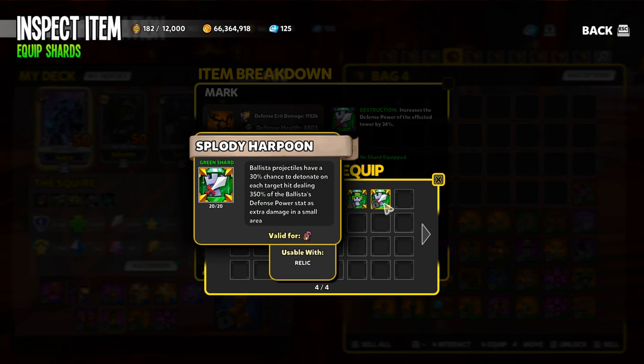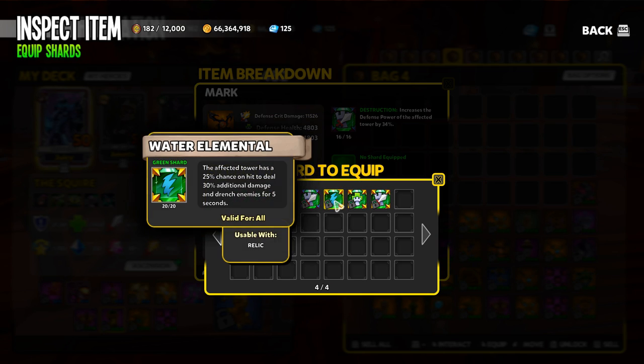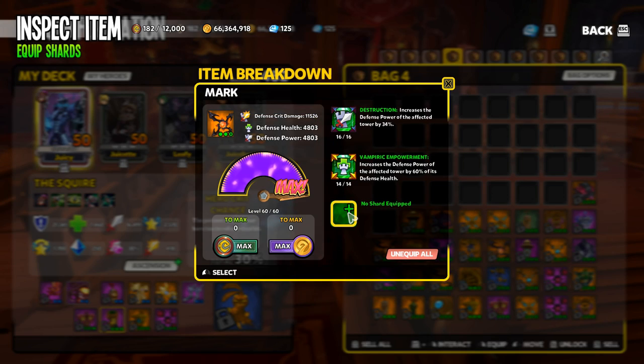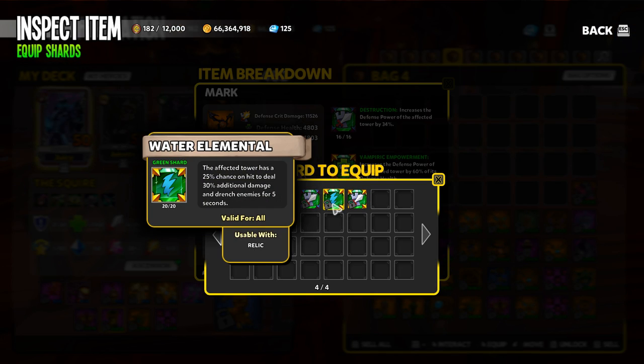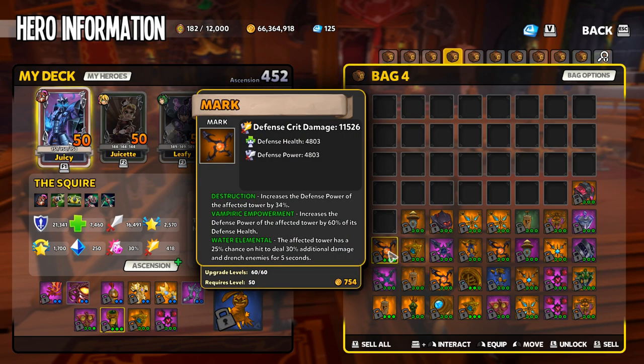Let's move on to the next slot. We do have health on it, so let's go with Vampiric Empowerment — that's going to increase the defense power of the affected tower by 60% of its defense health. Then for the third slot, let's go with Water Elemental.